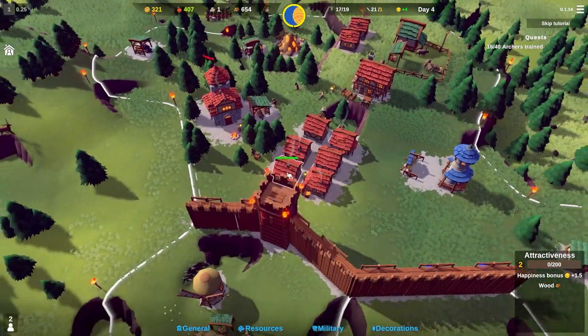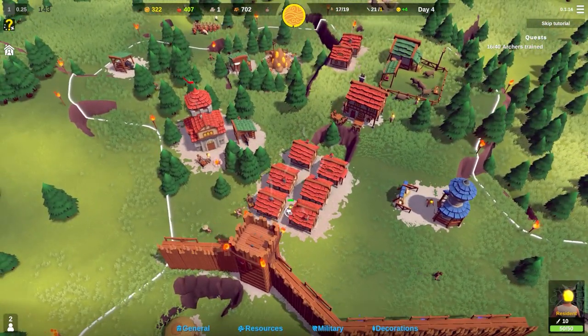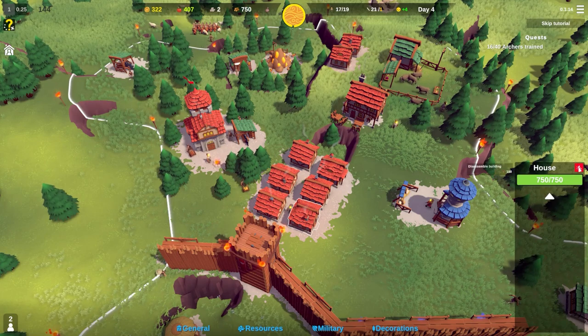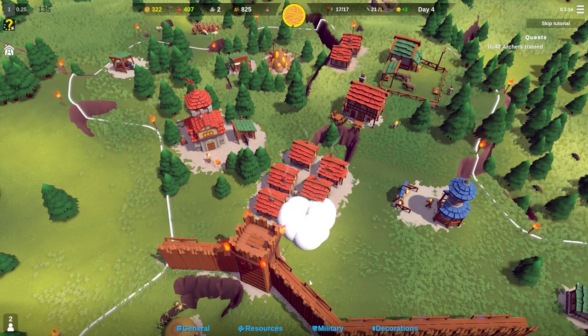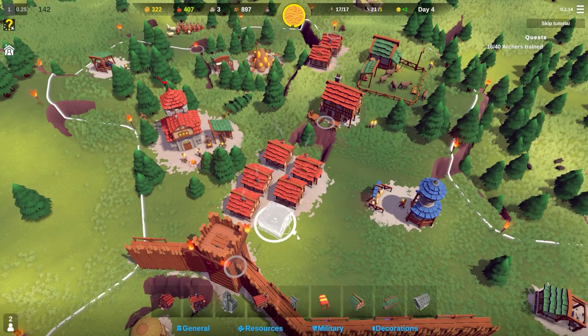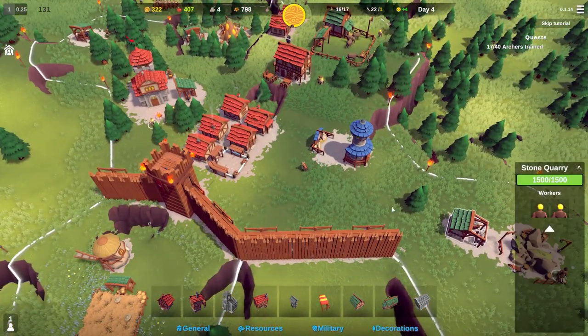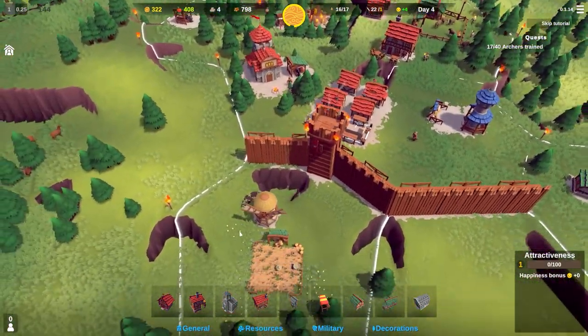Back to day again. That resident appears to be stuck. I'm going to delete that house to allow them to move out, then place it back in with a bit more of a gap. I'll assign people to the quarry - the quarry is now working, which is good.